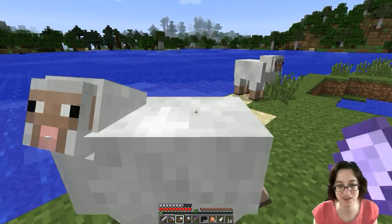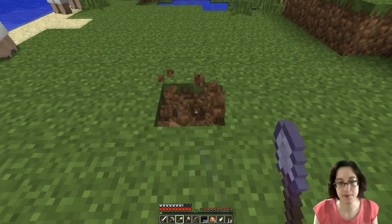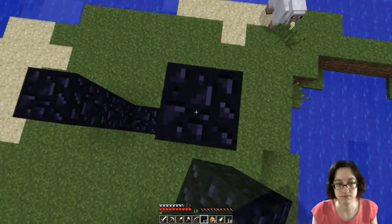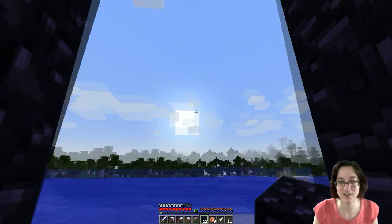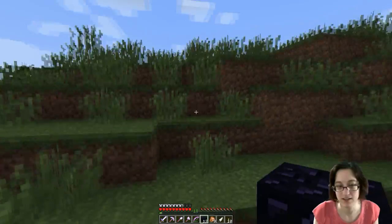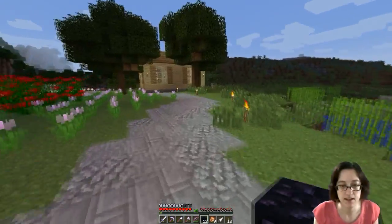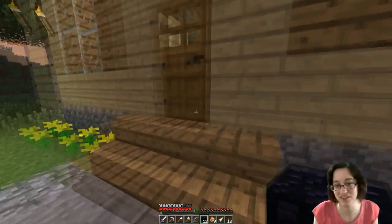Maybe sheep, you should go this way. And then maybe I should put a fence around the portal. There — little tall portal. Looks good. I forgot! It's getting night time, so let's go to sleep. And we will get the flint and steel in the morning.